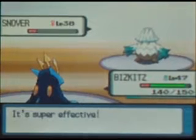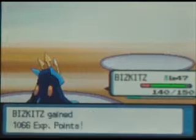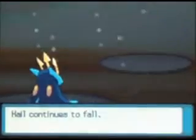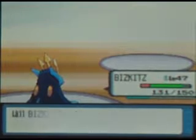If you hit Snover with any good fire-type or steel-type — anything that's super effective — it'll probably take it out in one hit. Really all it does is start the hail storm. As you can see, there's the hail, and if you take out Candace's team quickly it really shouldn't be that much of a problem.